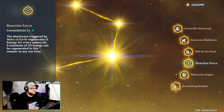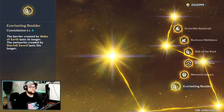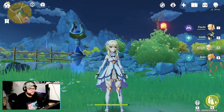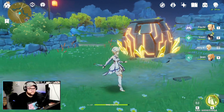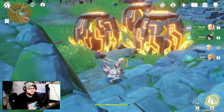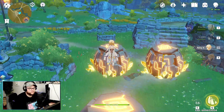Constellation level five, Meteorite Impact, increases Star Fell Sword by three. Level six, Everlasting Boulder: the barrier from Wake of Earth lasts five seconds longer and the meteorites from Star Fell Sword last 10 seconds longer. You can only have three boulders on screen at any given time — they are normally eight seconds with a six-second cooldown. If you try to place a fourth one it removes the first, so three is the maximum.